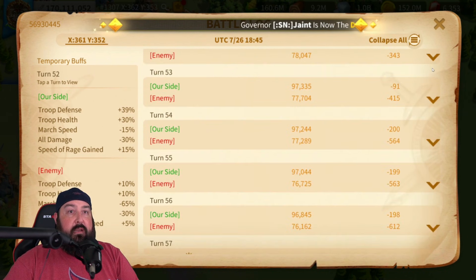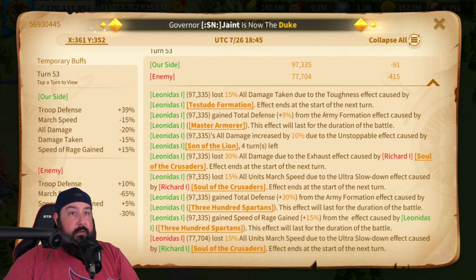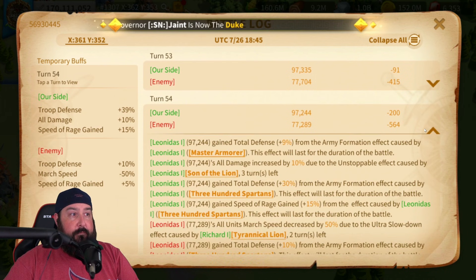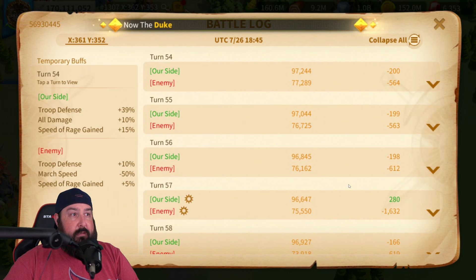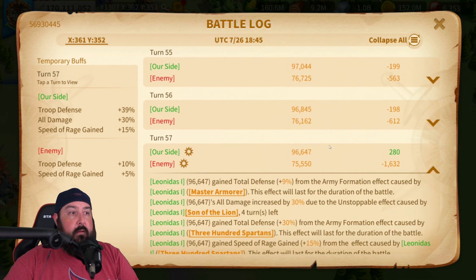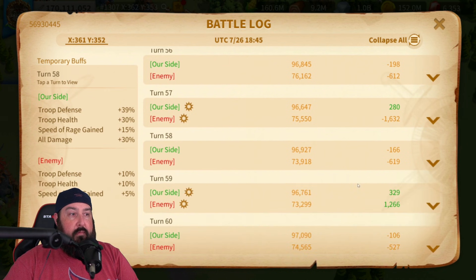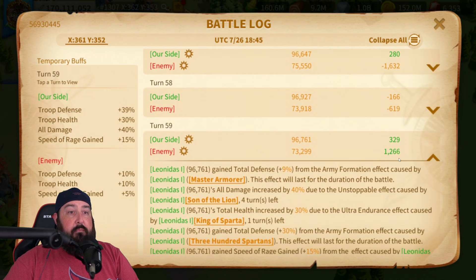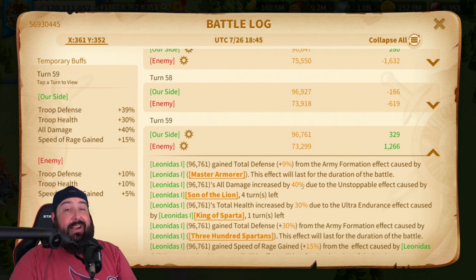Son of the Lion proc'd on turn fifty-three — still at 10%. Turn fifty-four, turn fifty-five — no proc. Turn fifty-six — proc, so now we're at 20%. Turn fifty-seven — proc, now we're at 30%. Turn fifty-eight — did not proc. Turn fifty-nine — proc, so now we're at 40% again. So it took another 30 to 35 seconds to get back to 40%.